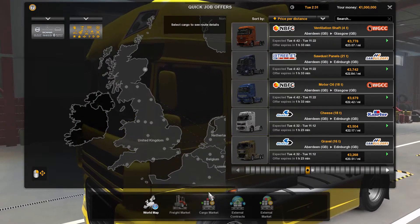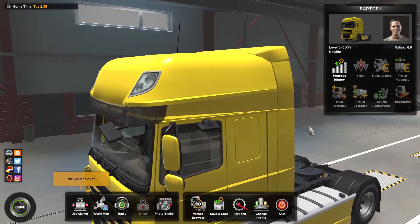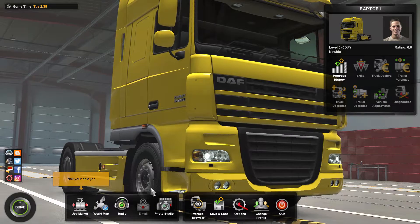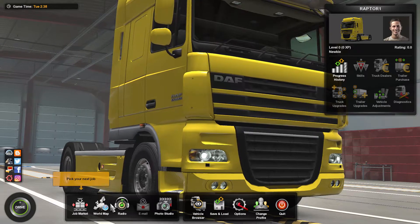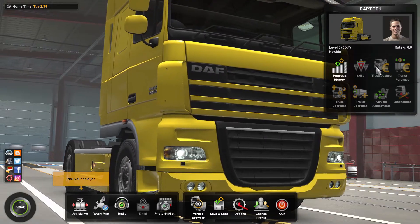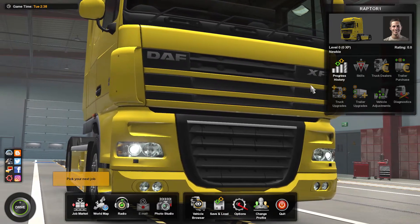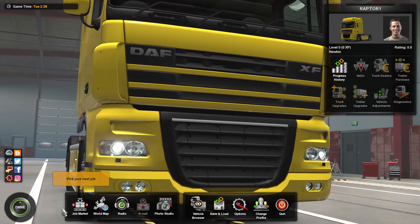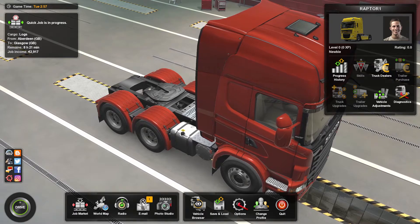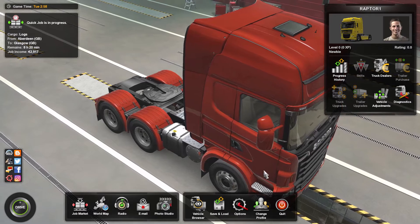Just to prove that this isn't fake — the truck dealers are here, so we can actually see those brand new trucks. Another way I can show you that the money is not fake is if we just go to the job I'm doing right now and abandon it, then go straight to the truck dealers and buy a truck.